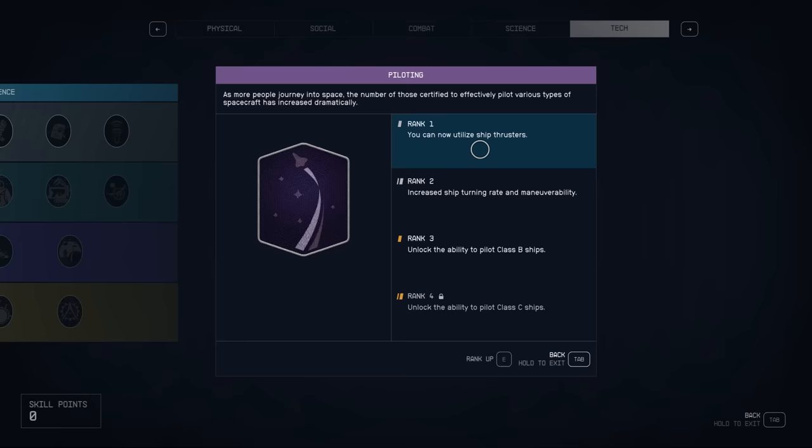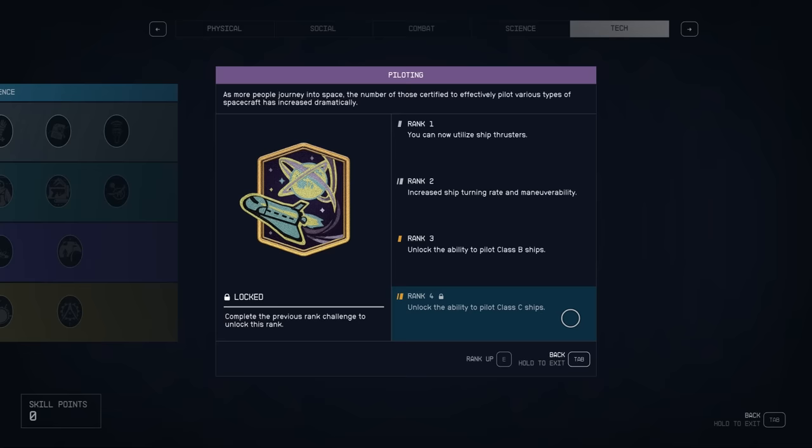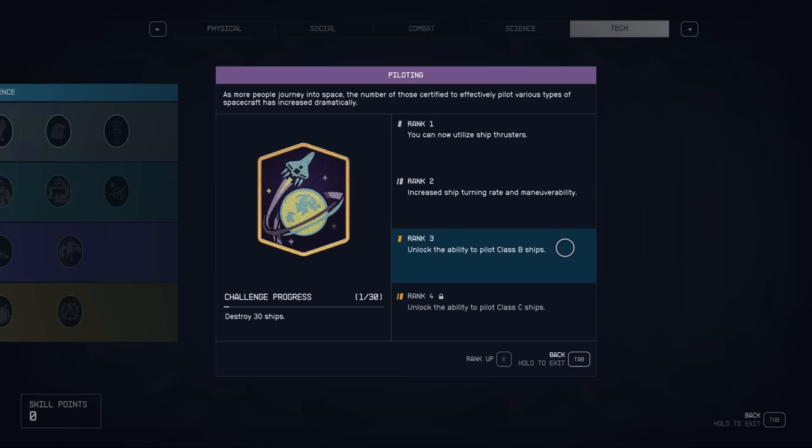At rank three you unlock the ability to pilot Class B ships, and at rank four you unlock the ability to pilot Class C ships. You will be able to take control of any low-level Class A ships even without the Piloting skill, but just so you know: if you do this and you're unable to pilot the ship, it's because you don't have a high enough Piloting skill. Most likely, particularly if you're in the early game, it's going to be a Class B ship you can't pilot right away.